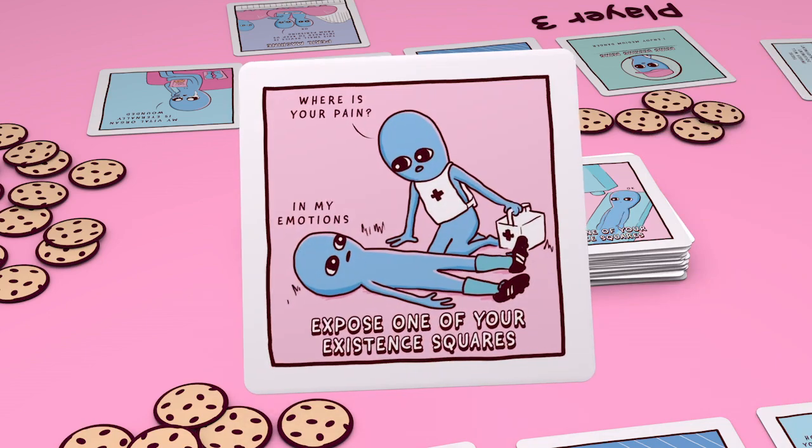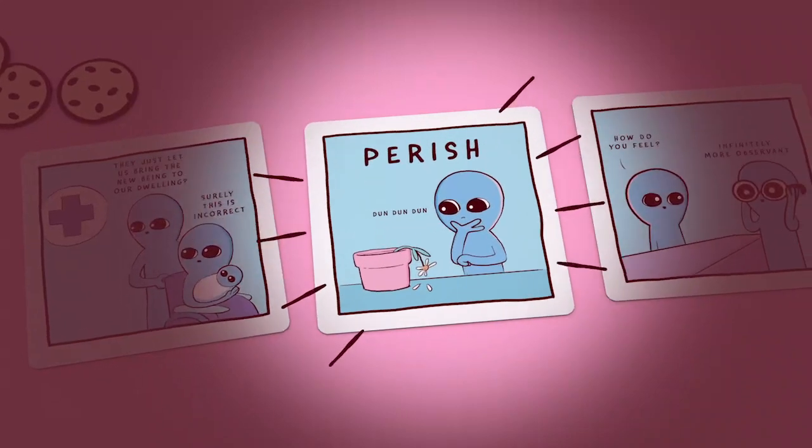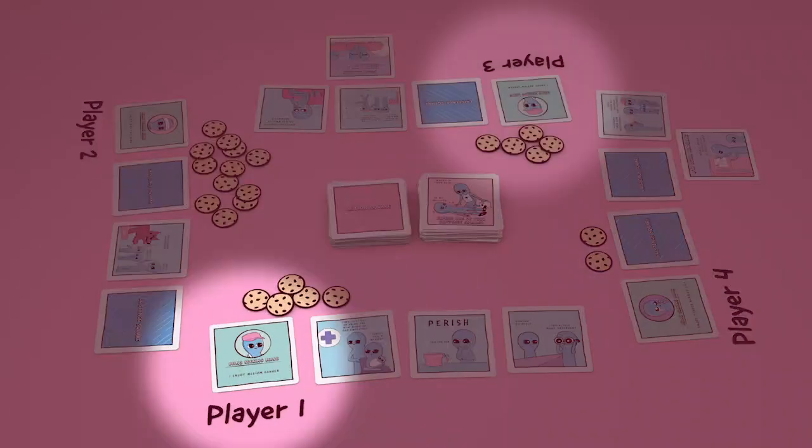When a player exposes a perish square, the game ends immediately. That player and any connected players perish.